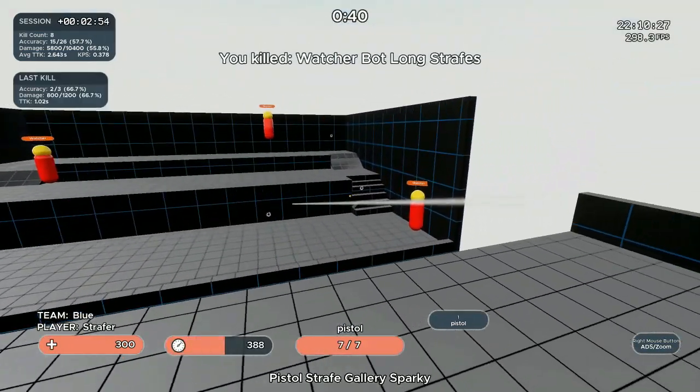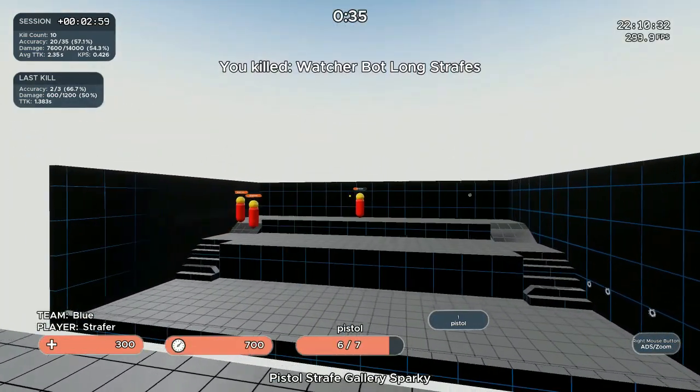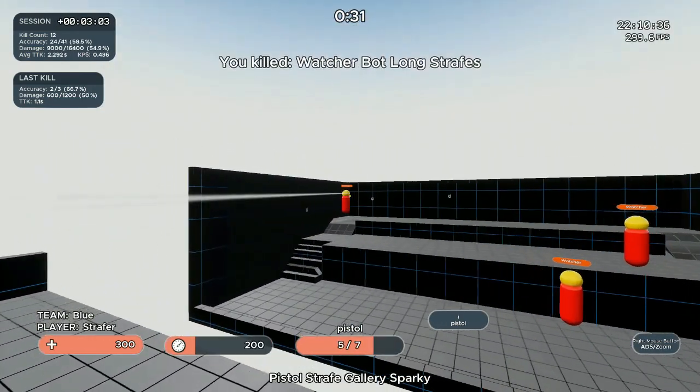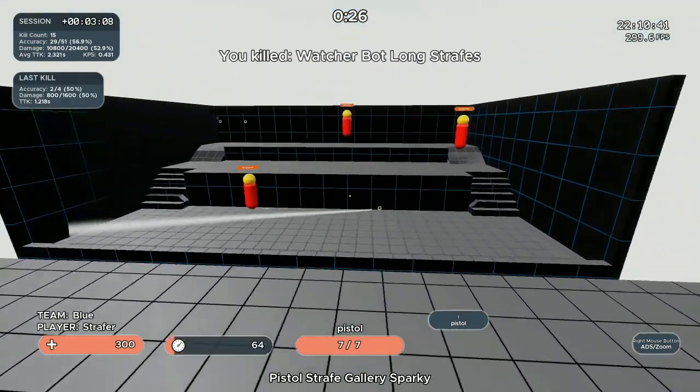Alright Angels, that brings us to the end of today's episode. If you put in 30 minutes a day of aim training, I can guarantee your fundamental aim will improve in Apex. Let me know in the comments how you're doing on the Kovaak's routine. I'll see you guys soon — Champ out!